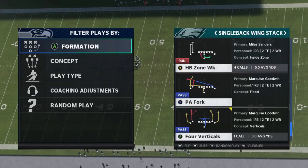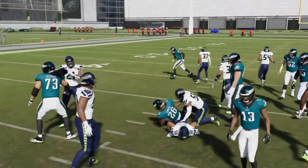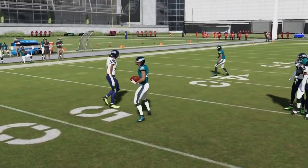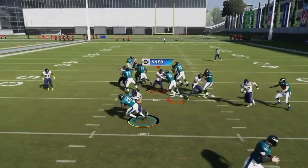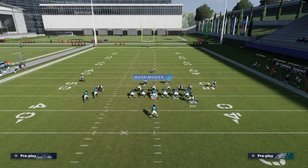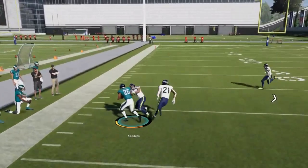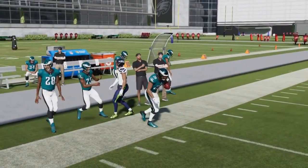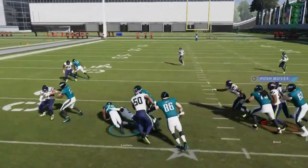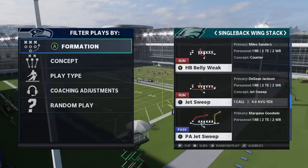Next up we got the Halfback Zone Week — a consistent bread and butter run. I could bust it outside for a really big run. It's not a home run play, especially when a linebacker is split out to get in the way. In those cases, motion one of those guys across to give yourself a better blocking chance. Against zone coverage, motion a guy across for a blocking advantage — against man coverage, don't motion or you get an extra defender. Pretty consistent run you can call a lot from this formation.